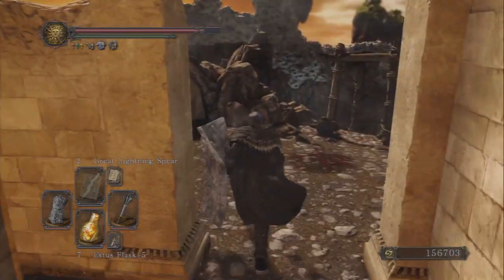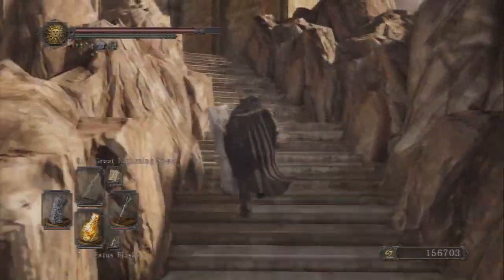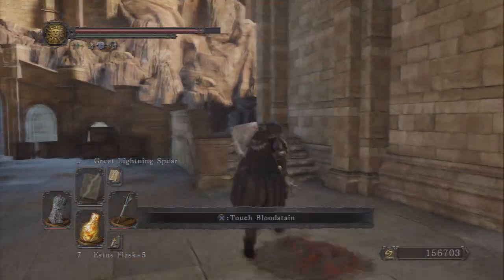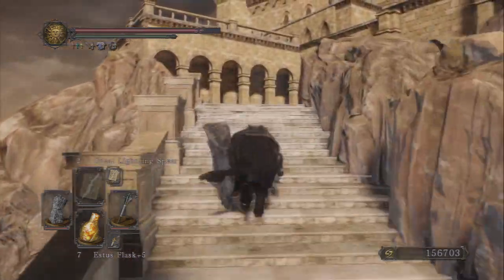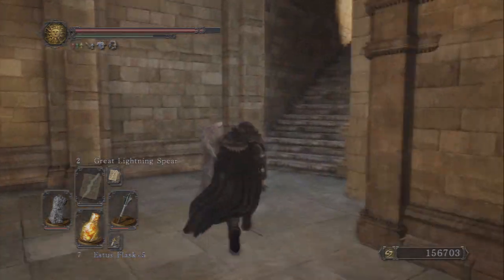I've pre-cleared all the enemies here. You'll probably want to clear most of them — towards the end there's a red phantom you're going to have to fight, and you may end up kiting him down some stairs. You don't want to get surprised by any of these big sword, armor, or mace guys.